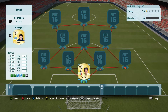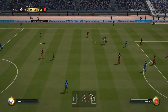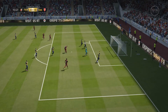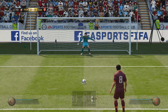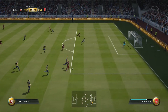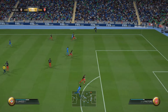Starting off in goal we have Gianluigi Buffon. In this game Buffon is definitely one of the better keepers — he's very consistent, very quick off his line, his reactions are incredible and he will get you out of quite a few sticky situations. He just makes incredible saves here and there. You just feel a lot safer with him in goal.